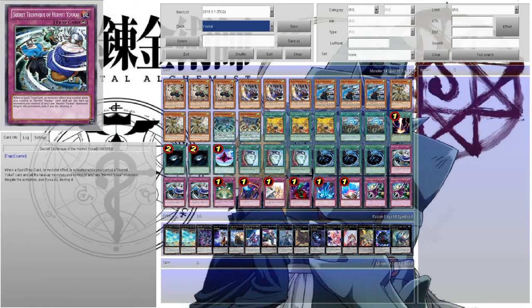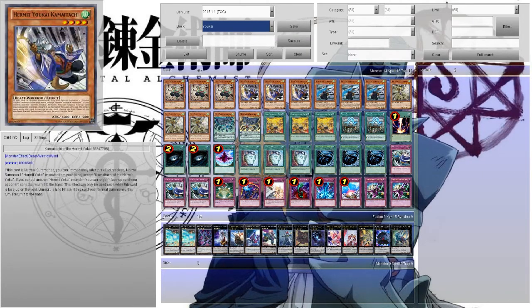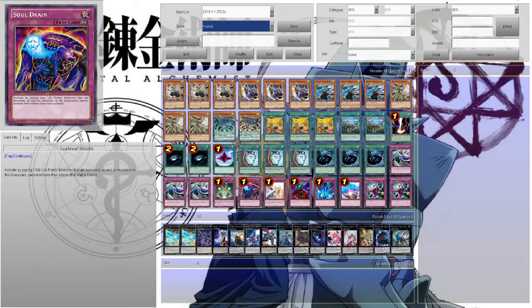I'm really hoping they give more support to the deck — things that can Xyz or sync, something that can really expand what the Yosinju have, because I feel like these guys have a lot of potential to become a really powerful deck. They just need more cards and more powerful monsters. Macro Cosmos is the same idea as Dimensional Fissure for hitting graveyard-reliant decks, and again the monsters are returning to hand anyway so it doesn't matter. Soul Drain is sort of similar — it hurts quite a bit of the meta.